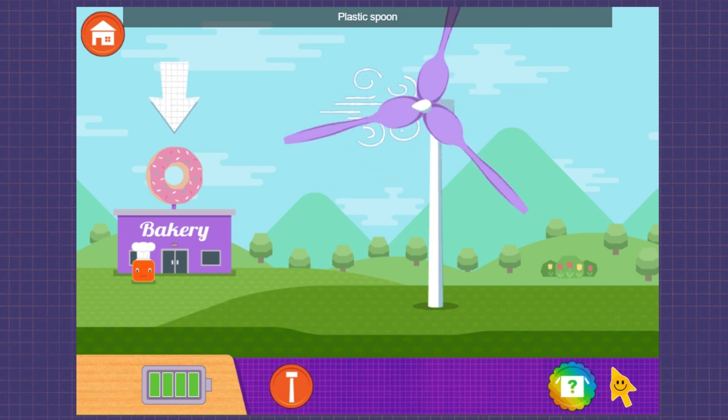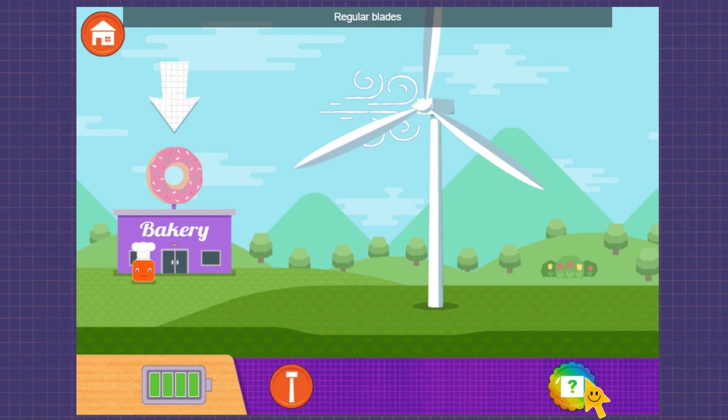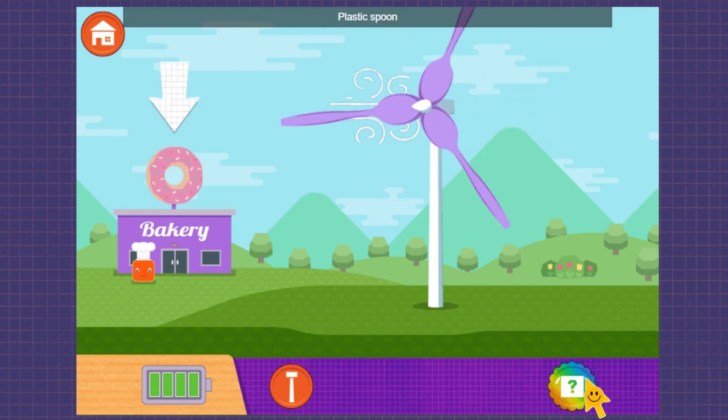Plastic spoon! Go to the bakery to use your turbine's electricity. Regular blades! Plastic spoon!